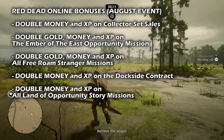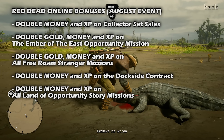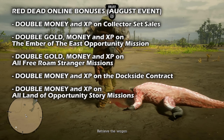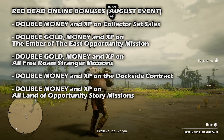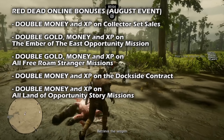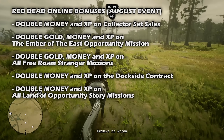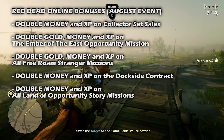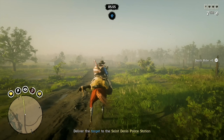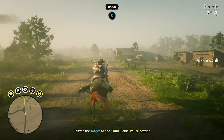We also have double gold, money and XP on all free roam stranger missions — chaos is running amok on the frontier, and should you stumble upon strangers or familiar acquaintances on your travels, all free roam missions are paying out double gold, money and XP all month long. After that we have double money and XP on the Dockside contract — break up an illicit smuggling ring from the docks and quays of Sandini, and not only will you earn double money and XP but you're guaranteed to find more capitale than usual, whether in enemy pockets or stashed inside chests. We also have double money and XP on all Land of Opportunity story missions — help the widowed Miss Jessica LeClerc avenge the death of her husband to rake in double the money and XP.